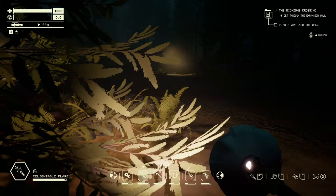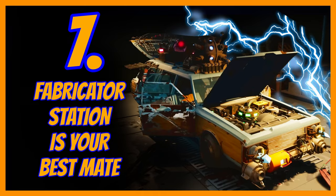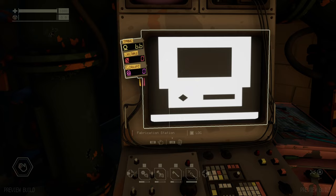The relightable flare is a very handy one. The fabricator station is so incredibly important because it's got all your extra upgrades. Let's have a look — the ones in white are already created, the ones in yellow with a dotted line are ones you can unlock now.